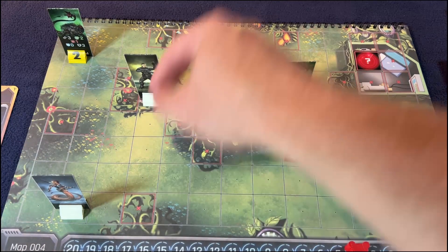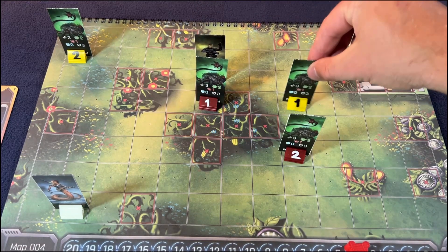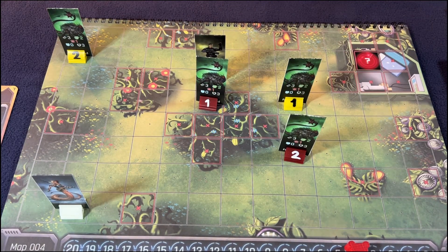He is within line of sight there, so he's going to move for two — one, two. He will not be in line of sight so he cannot attack. He'll be within range but not line of sight so he will not attack. Hopefully we can get in there without being attacked at all.